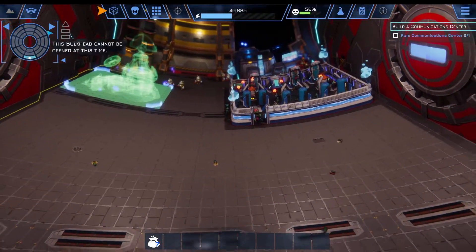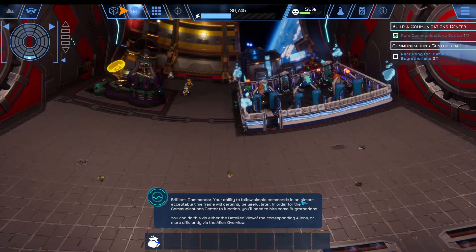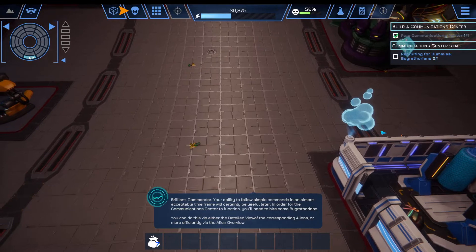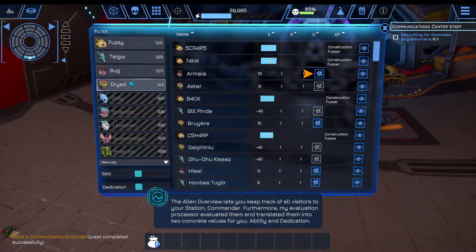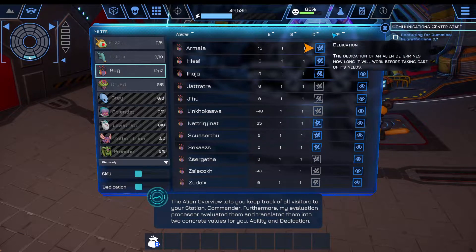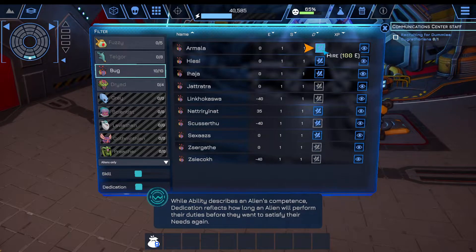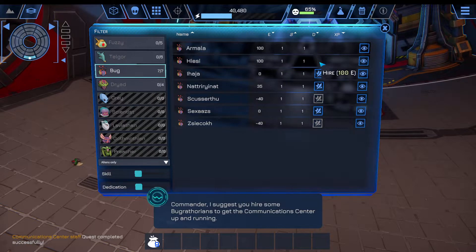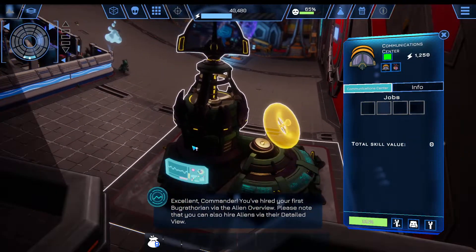The station is basically a donut with multiple levels — a donut level. You can go to the fun deck and then the bio deck, and this is the sub deck. [In-game]: Your ability to follow simple commands in an almost acceptable time frame will certainly be useful later. In order for the communication center to function, you'll need to hire some Bug Rathorians. You can do this via either the detailed view of the corresponding aliens, or more efficiently via the alien overview. The alien overview lets you keep track of all visitors to your station.